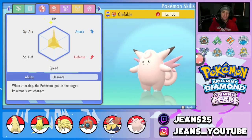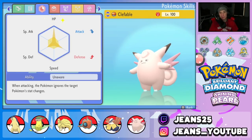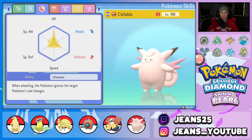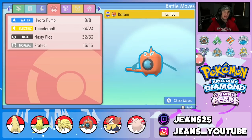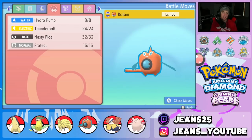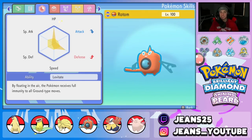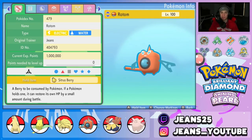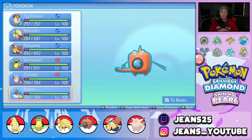Clefable provides support — very bulky with Leftovers, full HP EVs, some Special Defense and Defense. Unaware ability with the moveset of Follow Me, Moonblast, Calm Mind, and Safeguard. The final Pokemon is Rotom-Wash, here to protect against Water Pokemon that could threaten our sun team. Moveset: Hydro Pump, Thunderbolt, Nasty Plot, and Protect. Bulky with Defense, a bit of Speed, and lots of HP. Item is Sitrus Berry for HP recovery below half. That's team preview — let's hop into some battles.